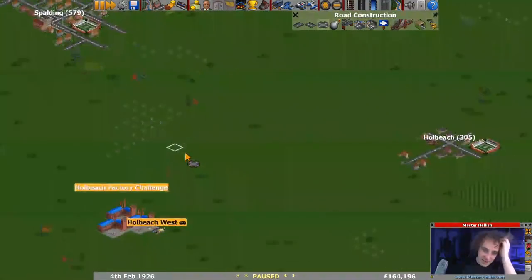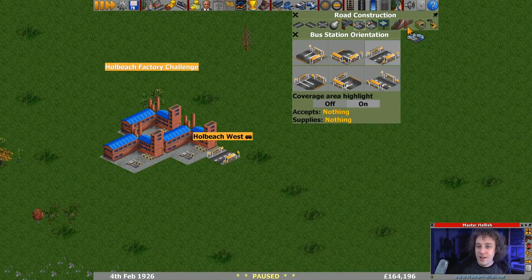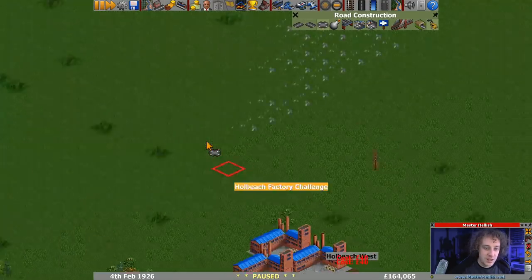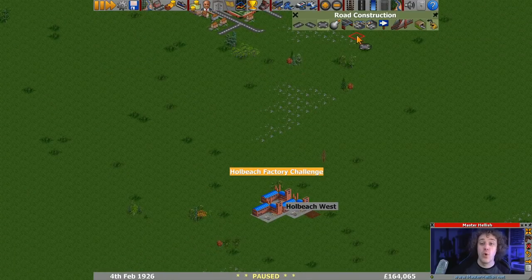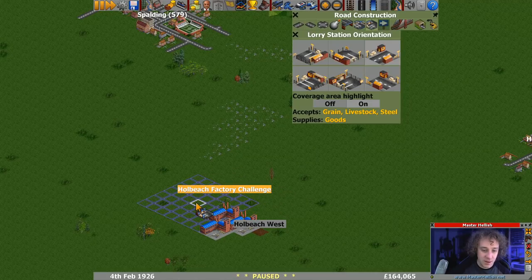And Spalding. There's the factory - I did put a bus stop here, it's going to cost a little bit of money to remove it, but I will remove it. So we're coming in and I put it down without even thinking about what I was putting down or why. This Let's Play definitely requires some thinking rather than just plonking stuff.